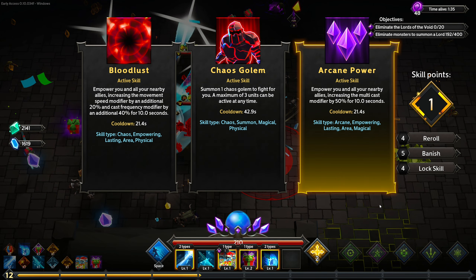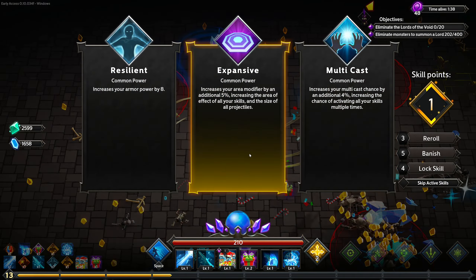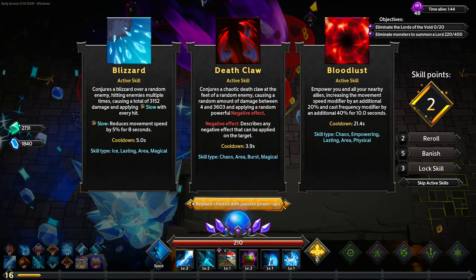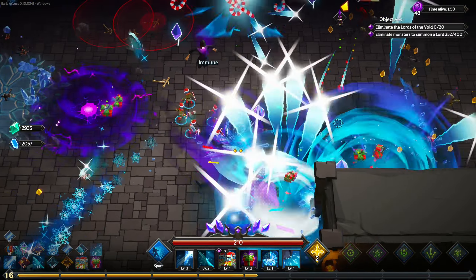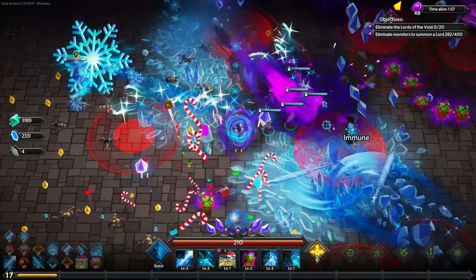I need to grab Arcane Power for even more multicast, but I don't think we really have the room for it right now. Blizzard is definitely a must-take — that's going to replace Glacier. Glacier's really nice because it gives stacking slows on the ground, and if we scale our area of effect up to the moon it's going to be really nice. We'll need to turn down spell effects pretty soon.